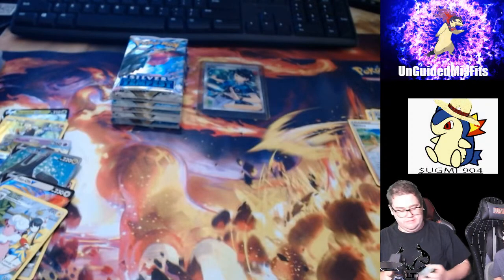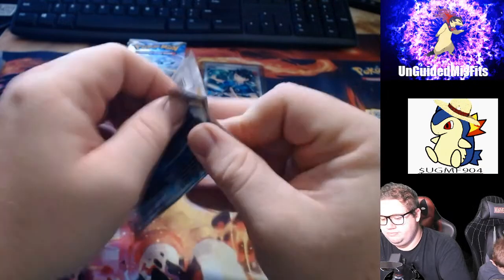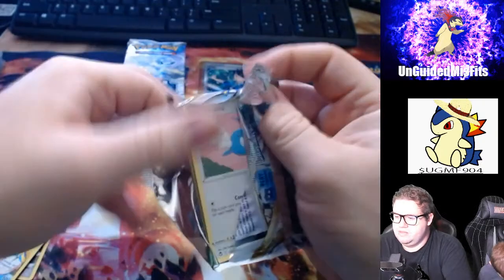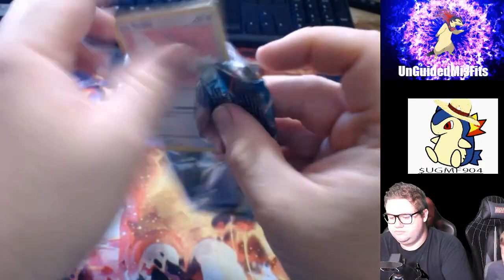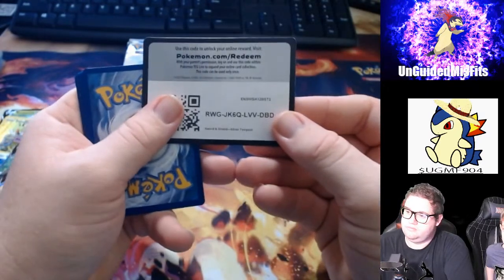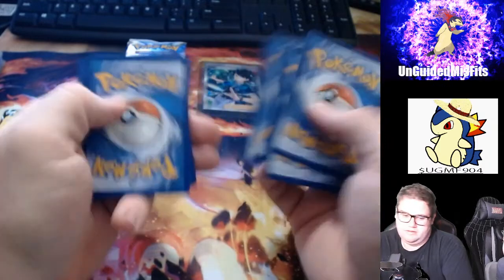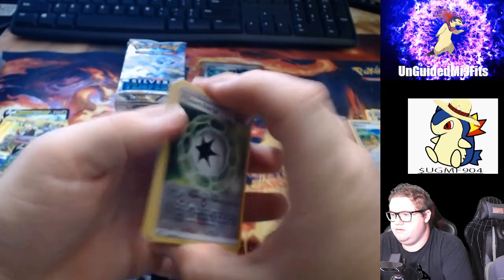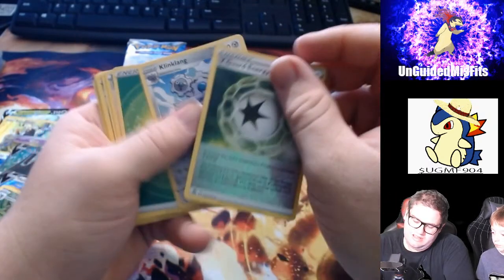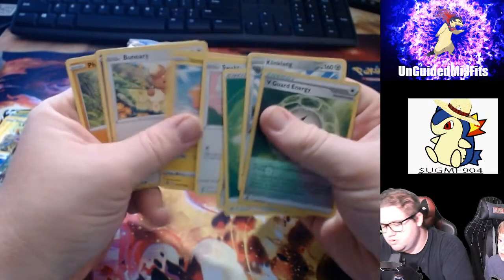Daddy, every time when there's a Grookey I want it. Oh, it's a shiny! Still looking for the Gold Lugia and the Alt Art. So you know that shiny I had — I lost it by accident. How do you lose shinies? I don't know, I just stuck it in a random place, but then I found it. Klang, I got a Glimmet, see Lance, Archeops, Klang, Swablu, Rotom.